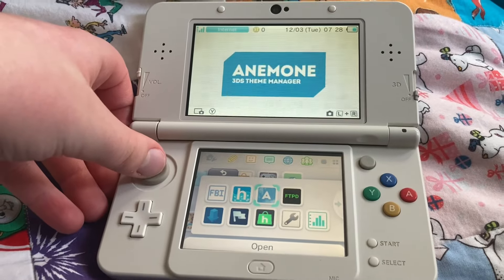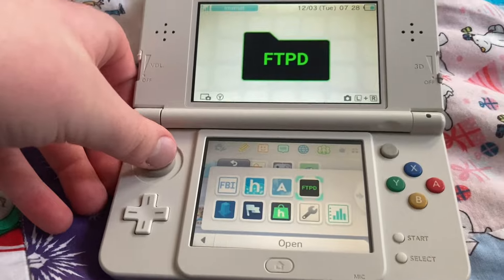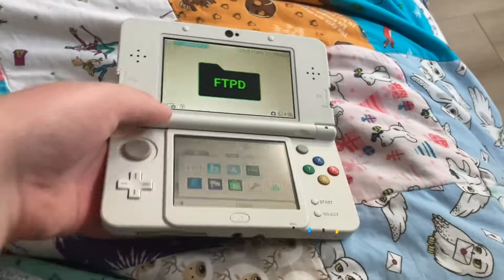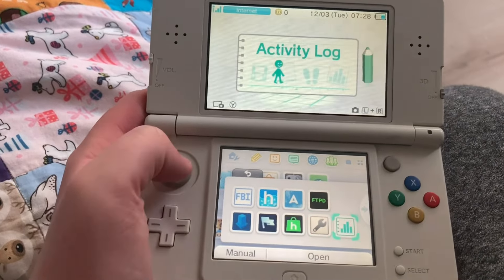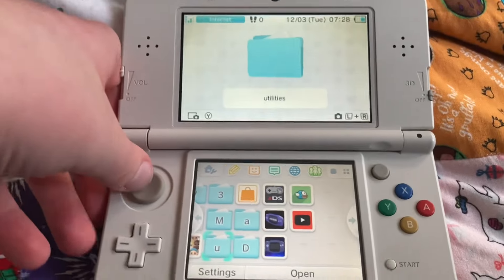Utilities is just like regular apps: Universal Updater, FBI, Homebrew Launcher, Checkpoint, eShop, Anemone. I've tried to do Anemone but it doesn't work for some reason — I think I have to download some extra files or something. I don't know what this is. I just put Settings and Activity Log here because I thought it made sense.